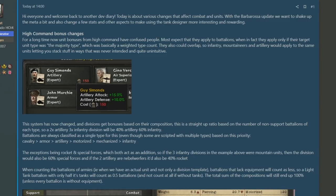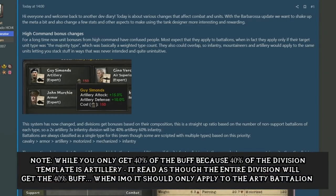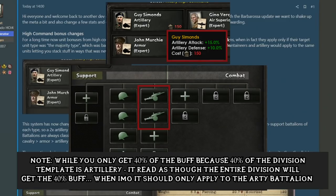Moving forward, high command will now work on a composition basis, meaning depending on what percentage of your division template is based on, let's say artillery or infantry, will determine the percentage of the bonus you will receive. The example given is a division which has two artillery and three infantry battalions. Two artillery would make 40% artillery and three infantry will make 60% infantry.